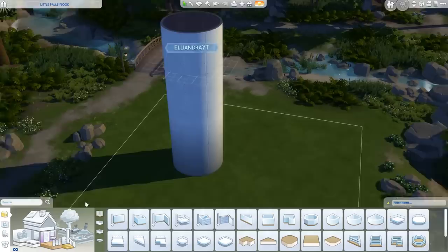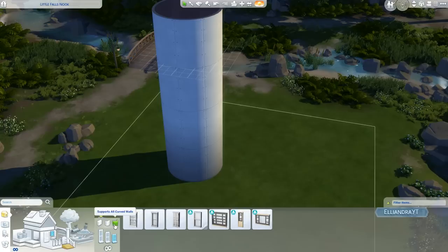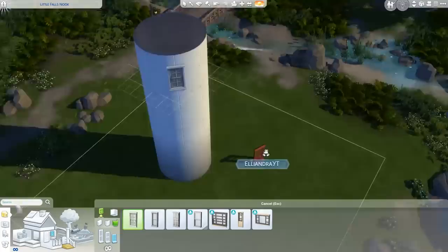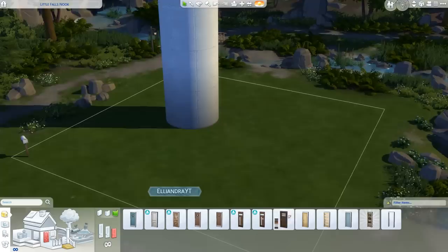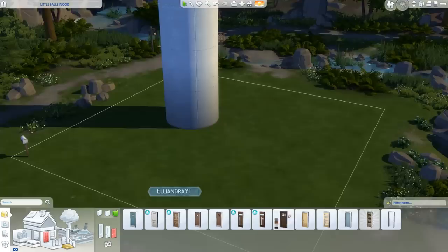We have new options for windows and doors — some support all curved walls and some support large and extra large curved walls. So you can put windows onto the curved walls and they look seamless. Some windows from the new pack especially look amazing. We can do the same for doors — look at that, that is so cool.